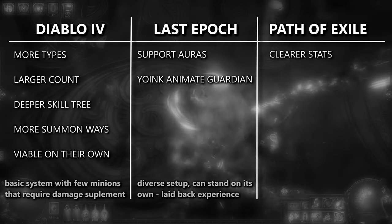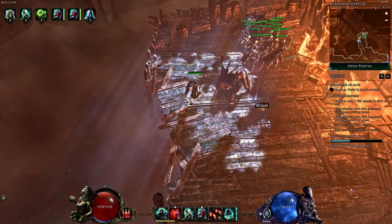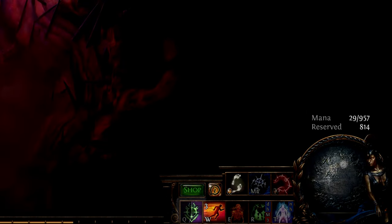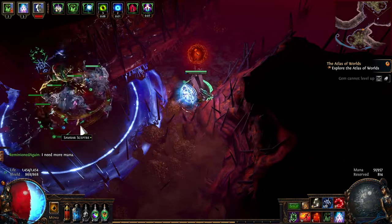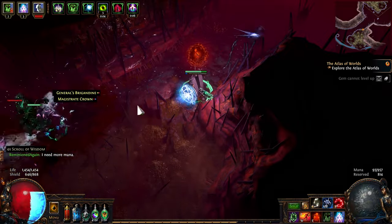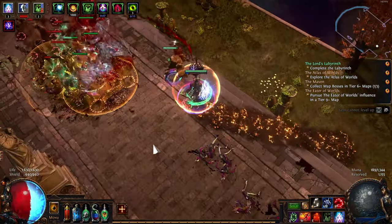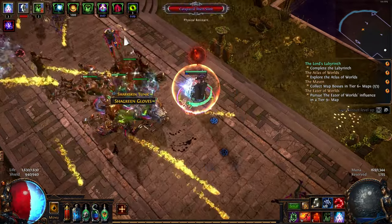Furthermore, I mentioned PoE lacked the ability to control minions. And even though it's not solved as smoothly as in Last Epoch, you can still use a gem called Predator Support, which gives you a skill to target an enemy — and then minions socketed together with that gem will prioritize that target and be aggressive. On the other hand, you can also have a defensive minion by using a gem called Meat Shield, connected to a specific minion, which will then make that minion act as your bodyguard.